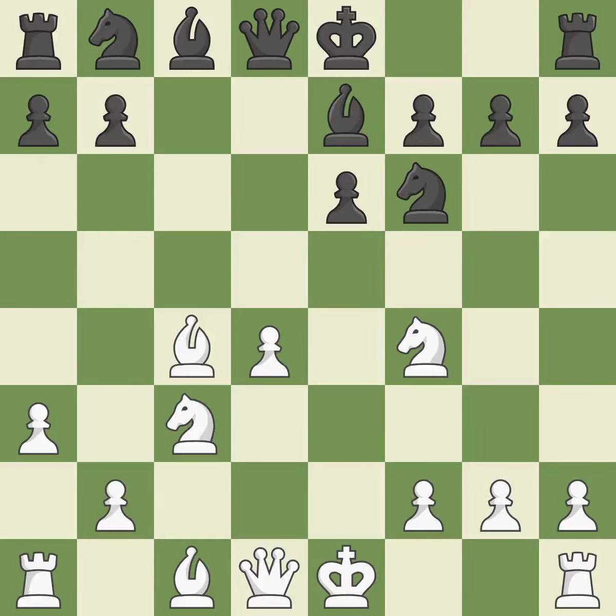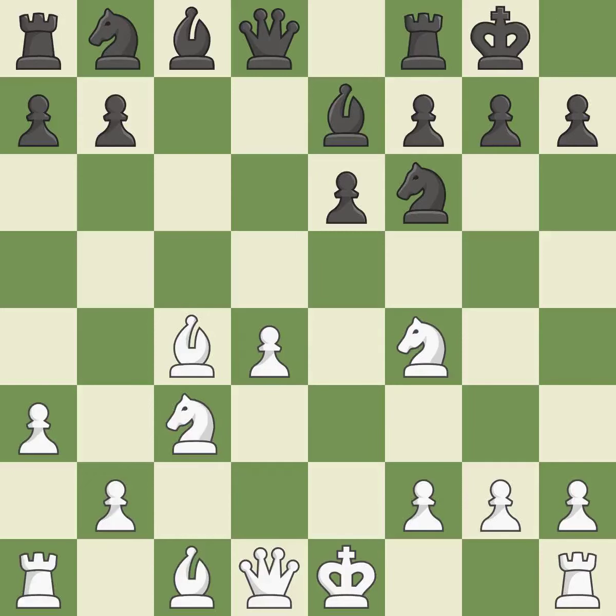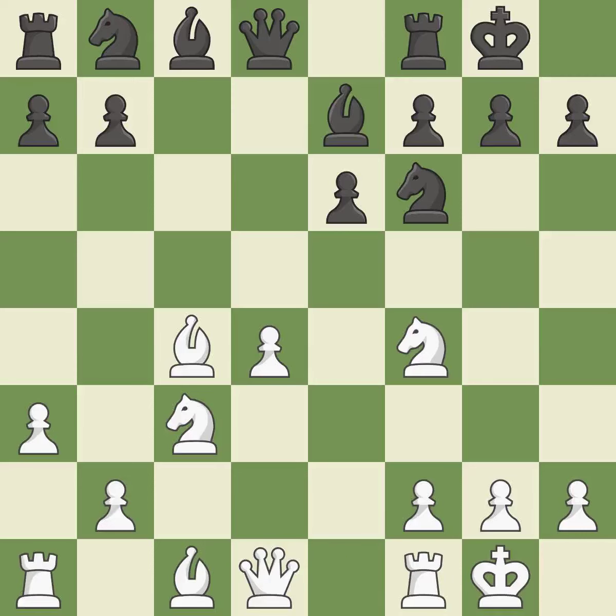Recaptures — it is ideal. Castling gets the king to a safer square, out of the center of the board, while also developing a rook. Castling kingside tends to be safer because the king is further from the center. Castling to the same side of the board as the opponent avoids some of the attacking associated with opposite-side castling.